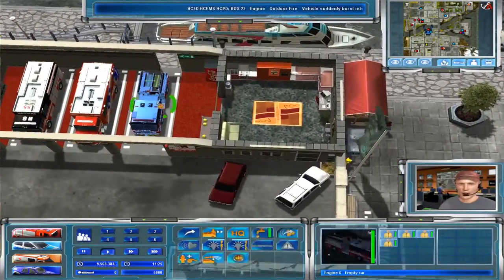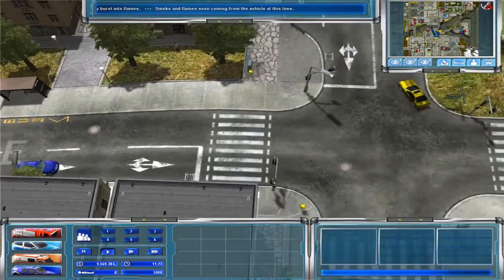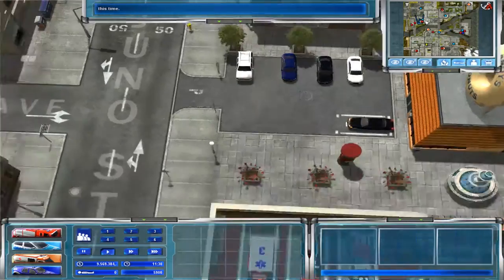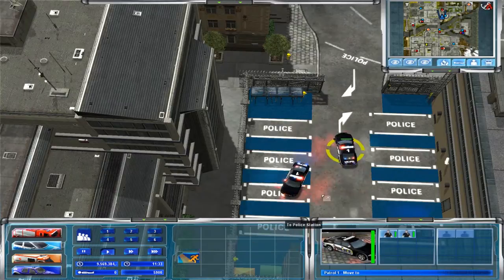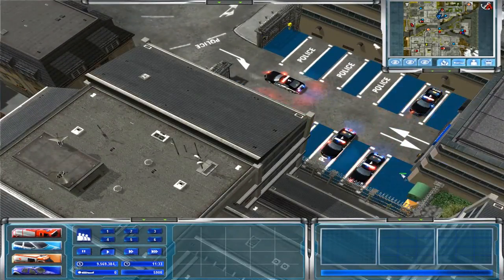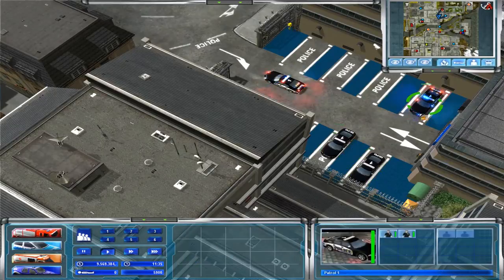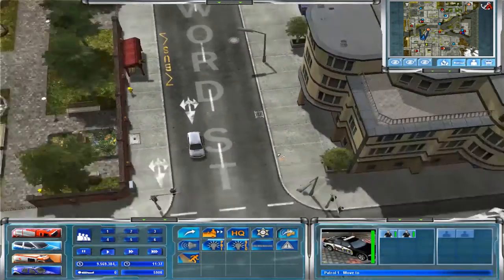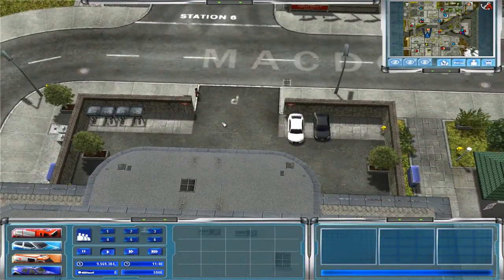Let's roll Engine 6 to respond to the vehicle fire. We could use a little police support, but we don't have police. Another thing I haven't noticed is where our police station is — up over here. Look at all these cars — why don't you guys go to the police station? These cars all spawn out but they all leave their lights on. For the police, it seems to be a weird issue where you have to turn them off and then back on.